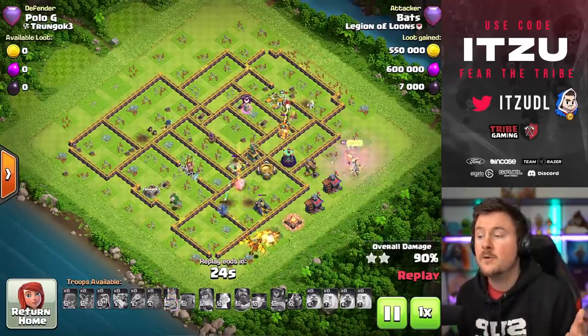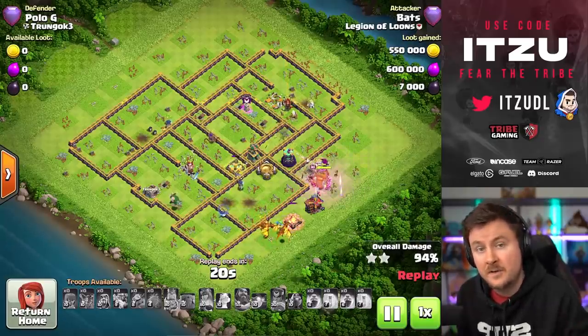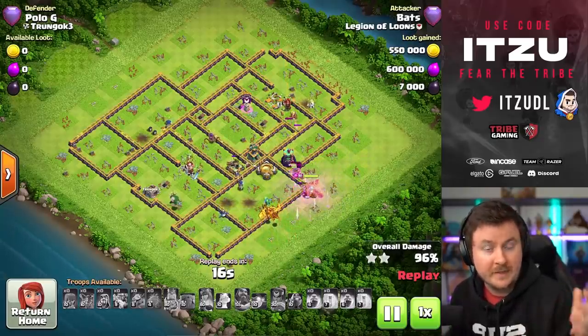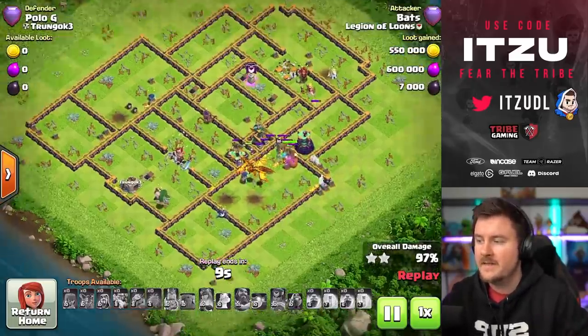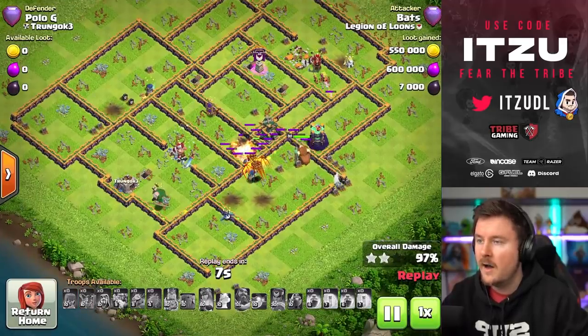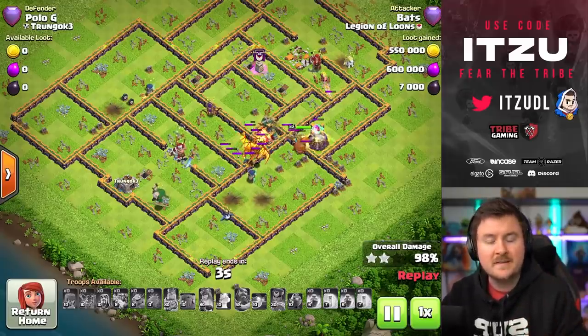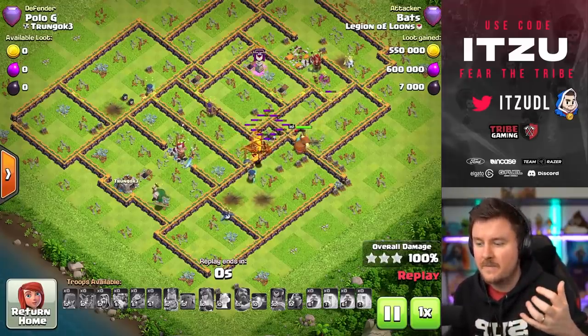Putting the Queen not in danger is a really important thing as well. Make sure that the damage on the Queen is something you can control. A little bit of damage is always fine — the Unicorn is going to recover her. But otherwise, make sure your Queen is not going to die early on. This is going to be the next free star on this box base. Let's take a look at a couple of other box bases and see if he's just following the same format of attacking.